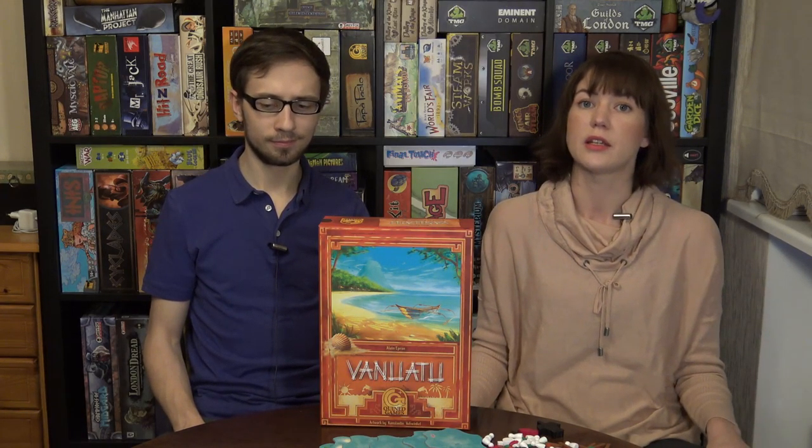Vanuatu in terms of components and artwork is absolutely exceptional — it will always catch the attention of people walking past when you have it on the shelf. The board is absolutely gorgeous, the artwork is amazing, and the components have special shapes, not just cubes. In this sense Vanuatu is a good example of a Kickstarter game where stretch goals created all those special shaped components. The second edition was a fully produced game but needed an upgrade regarding components, and Kickstarter helped it a lot.